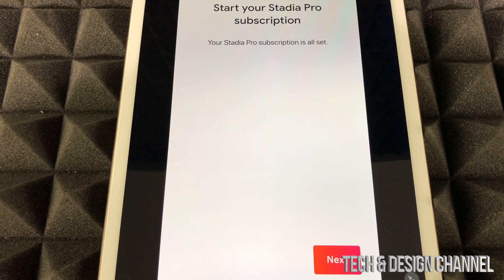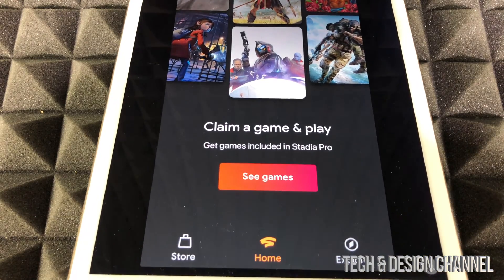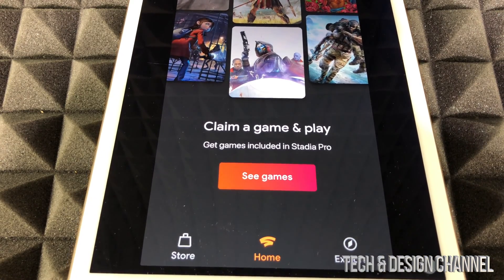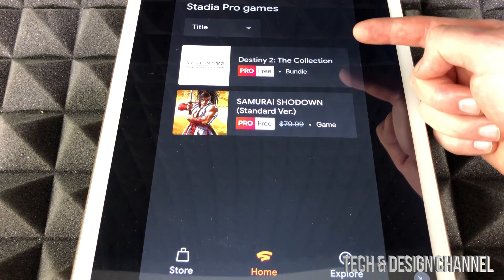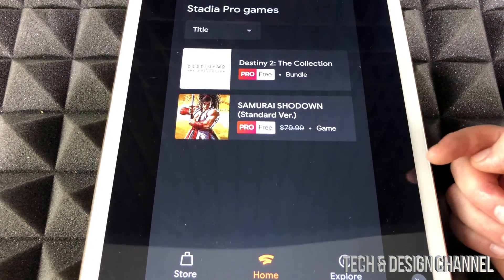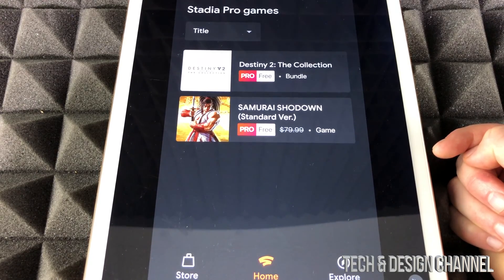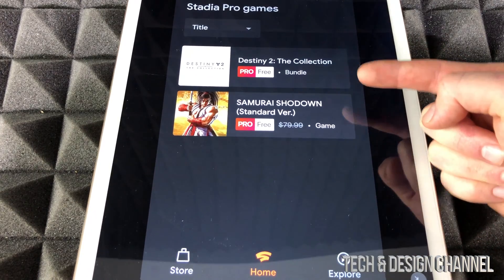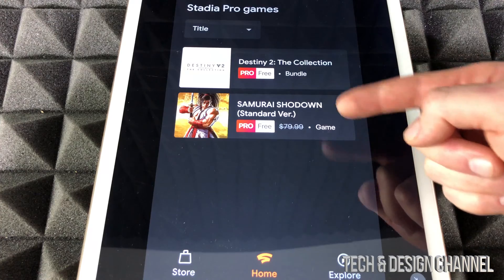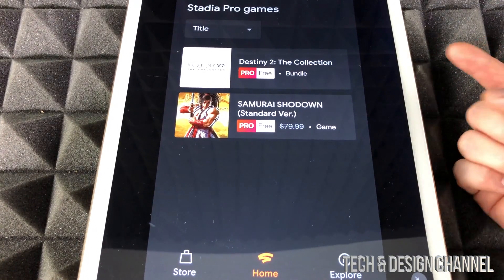It's going to ask you for your credit card, so just put in your credit card information. Your Stadia subscription will then be all set — hit Next once again. Now you can claim a game and play. Under 'Get games included in Stadia Pro' we can check out the available games. Right now there are two of them — one is free with Stadia Pro, and the other is Destiny and Samurai.